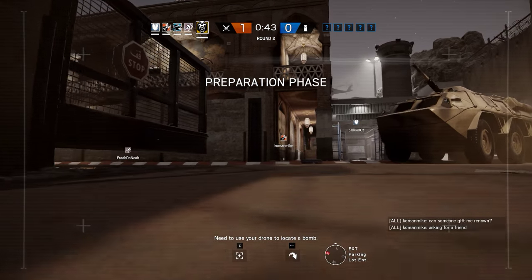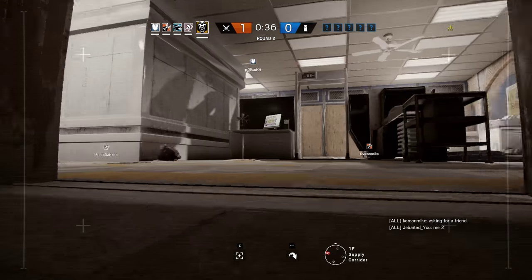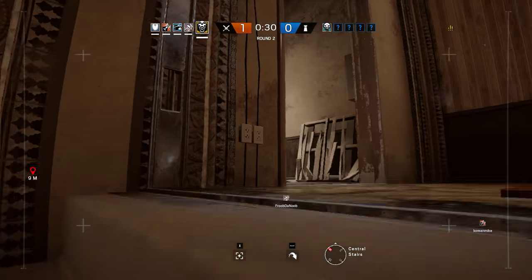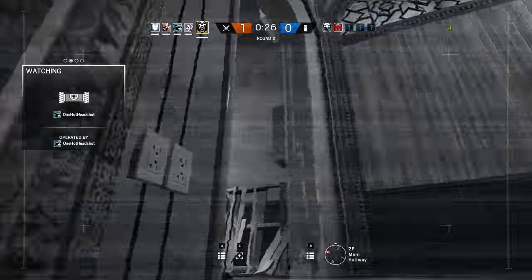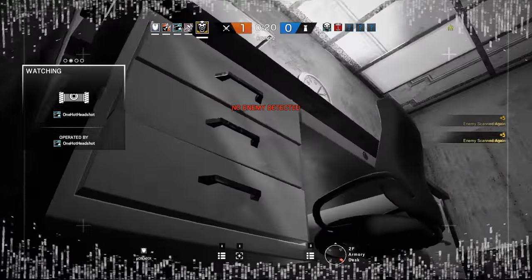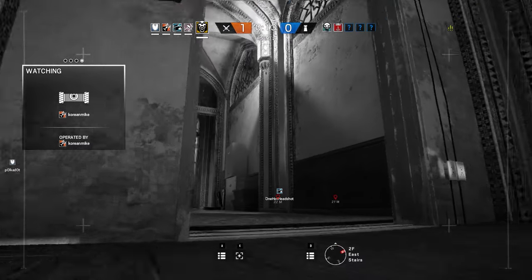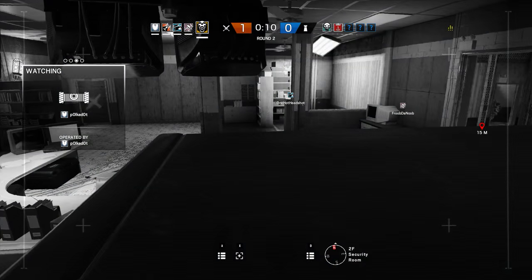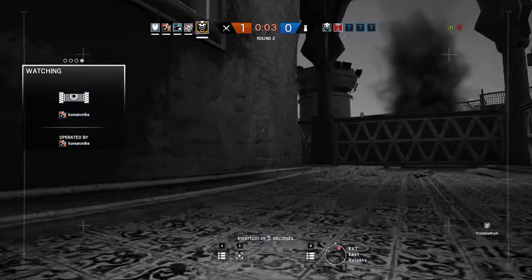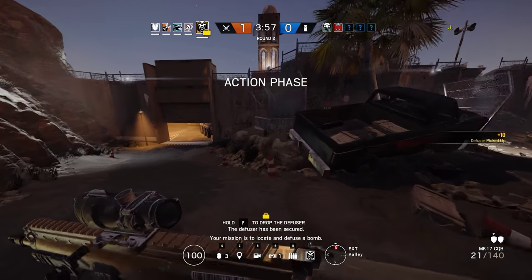You need to use your drone to locate a bomb. That would be nice. Upstairs — I have melee archives. I think they have a Vigil. Insertion in 5 seconds. The defuser has been secured. Your mission is to locate and defuse a bomb.